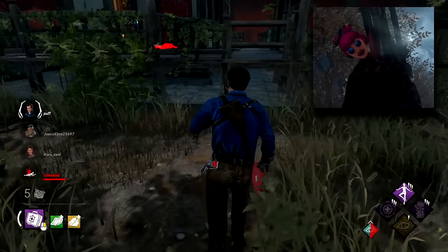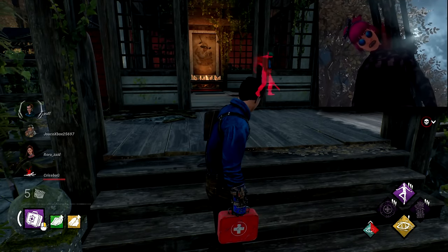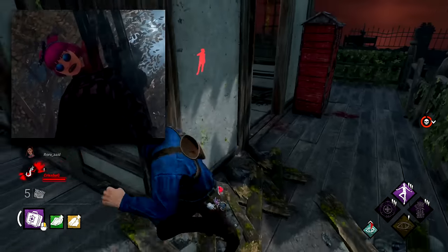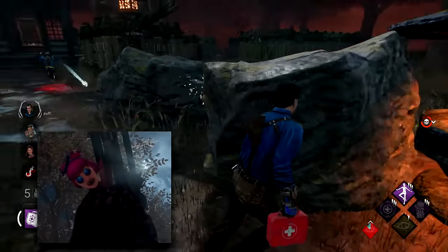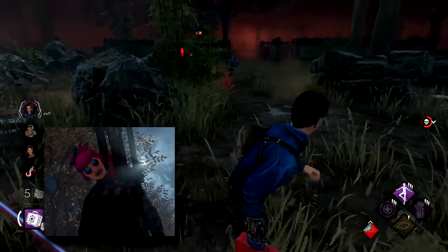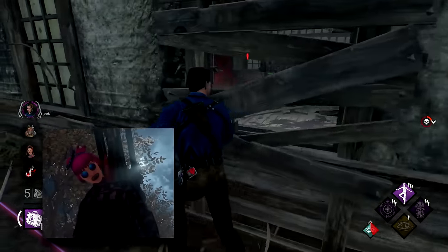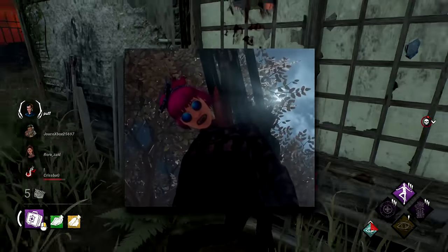Most of these tips are going to consist of looping the killer, and what I consider countering a killer is being able to loop them for a long time. There are also general tips against certain killers that will help you escape. I'll be assuming you already know how the killers' powers work. There are timestamps in the description so you can skip to any killer you want.